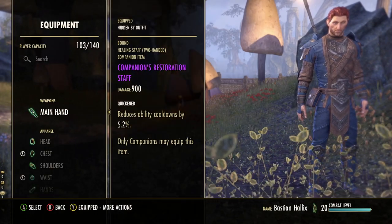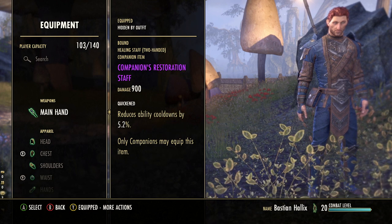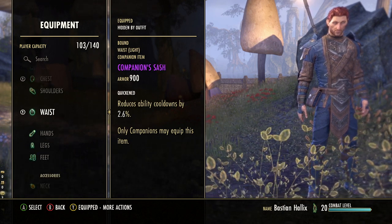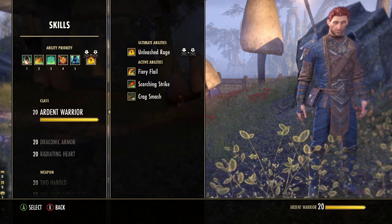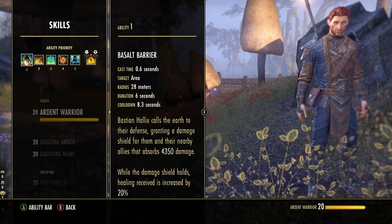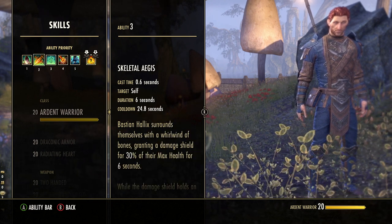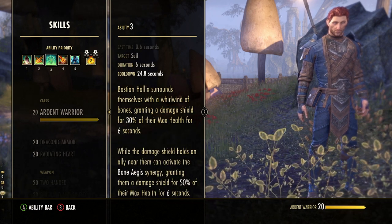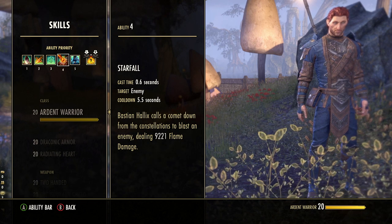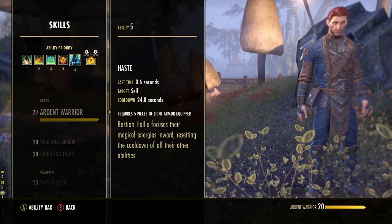For gear, any ranged weapon works — I like Restoration Staff. Quicken trait for all pieces to reduce cooldowns. Light or medium armor both work; light gives a nice balance of healing and damage for hybrid setups. For buff abilities: Ardent Warrior gives you and Bastian a free damage shield with a six-second duration and eight-second cooldown, also increasing your healing received while the shield is active. Searing Weapons buffs your heavy and light attacks — very powerful especially on heavy attack builds. Skeletal Aegis gives Bastian a damage shield with a synergy for your own shield. Starfall from the Mage's Guild has a very short cooldown. If running light armor, the Haste ability resets all cooldowns roughly once every 25 seconds.